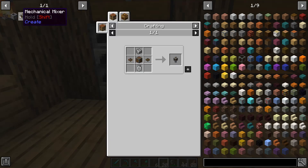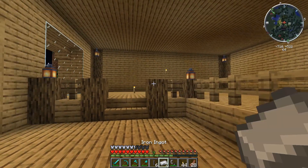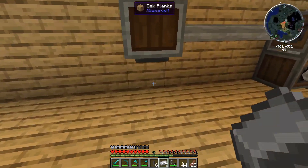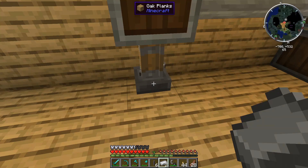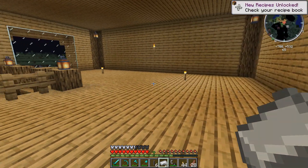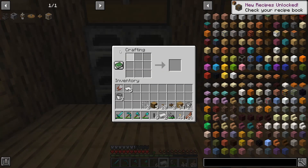The first thing we're going to make is the Mechanical Mixer, and we actually have to make a whisk — this is exactly where the iron sheets come in. So we're going to hop up here and go make five iron sheets at the Mechanical Press. So one, two, three, four, five — let it smash them, and there we go. Now we have our iron sheets and we're good to go with crafting the whisk.